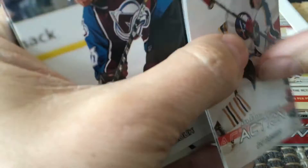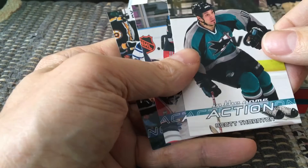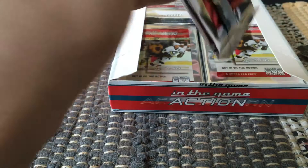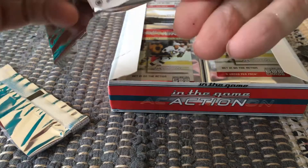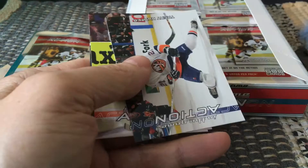This one here is an example of one that's totally stuck. It's hard to push through. Kenny Johnson, Scott Thornton — not Joe Thornton, Scott Thornton — coming up. Mostly base cards, as expected from 2003-2004. It's an era of base cards and there's nothing you can do about that to a certain extent.